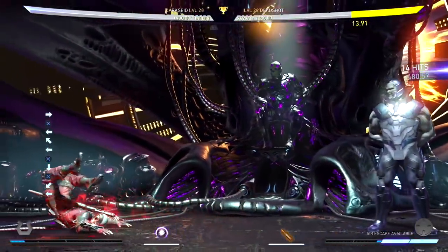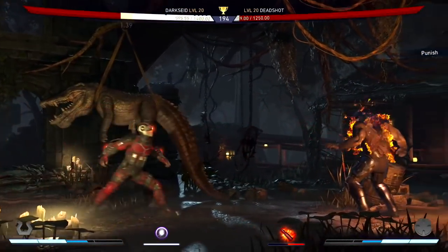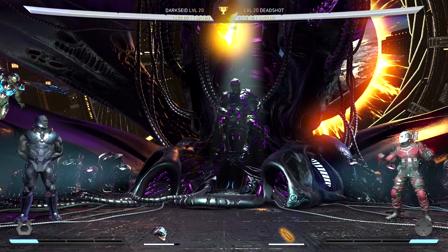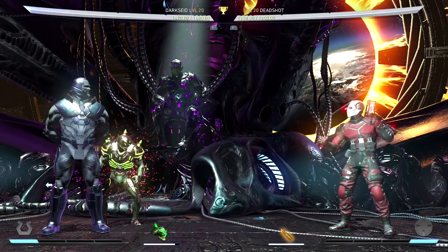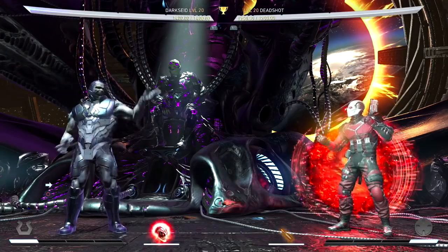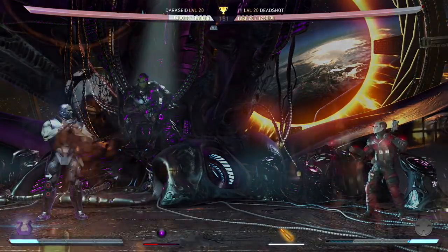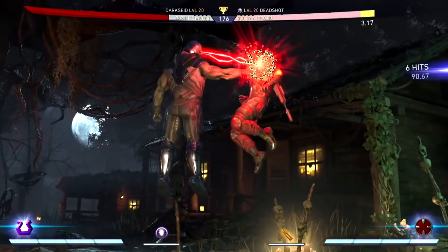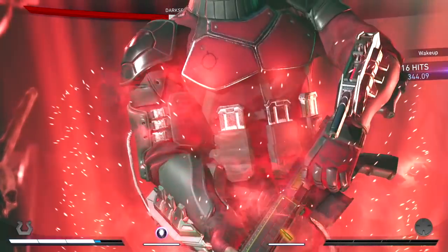When Darkseid's character trait is activated, he summons parademons to help set up your play. Pressing forward summons a flying parademon that shoots a projectile at full screen. Pressing back plus forward summons a charging parademon that performs an overhead attack at any range. And pressing forward plus forward summons an explosive parademon that explodes near your opponent. With a trait like this, you have many ways to pressure and deal with zoners. If you're looking for a character with very good mobility and pressure while having to zone in the process, Darkseid is the character for you.